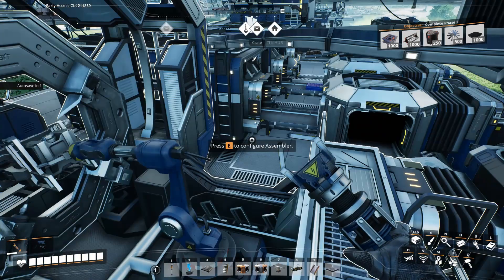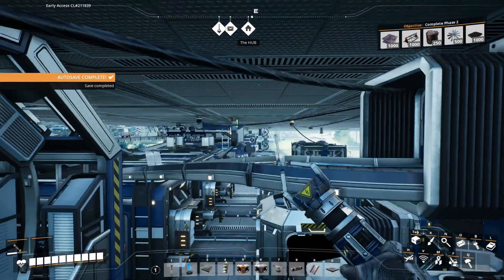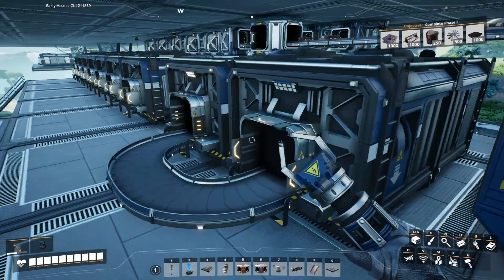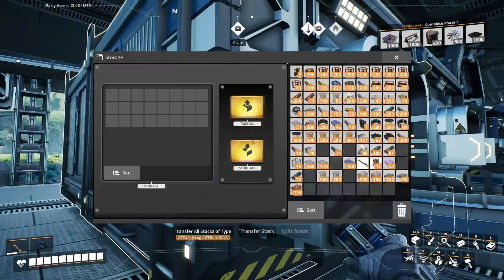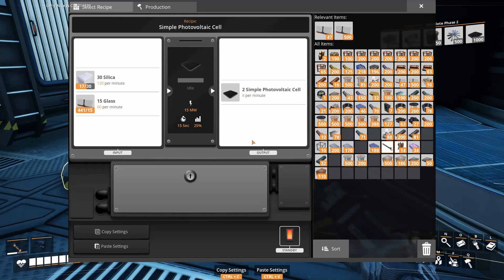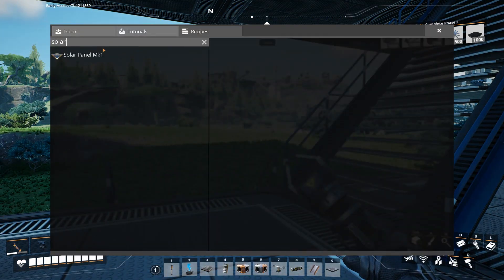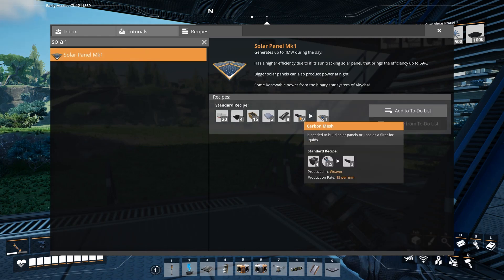This is a mini plant for our photovoltaic cells — I've got a bunch of these mini plants, like the one over there for glass, to get secondary ingredients. Our photovoltaic cells are very expensive, needing 30 silica and 15 glass just to create two of them. Silica is the bottleneck at this point, so hopefully we'll start to catch up. That might be a good reason to set up a second crusher, but we're going to slowly accumulate these.